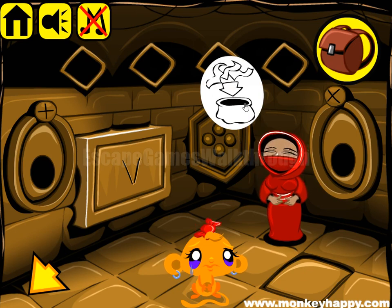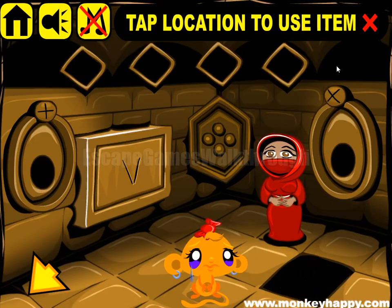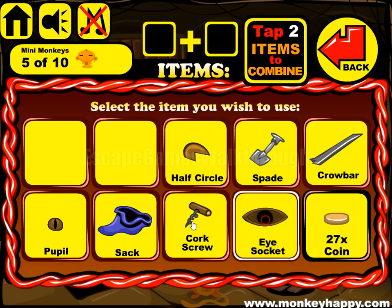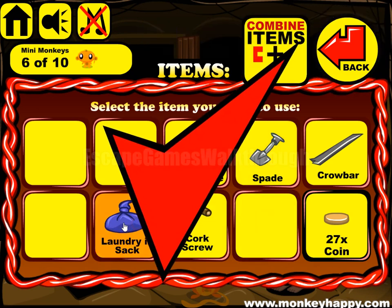This woman wants a sack with ribbons. We have an eye slot, the circuit, and eye, so we can put it here. Get the ribbons, put them into the sack, and give it to the woman.